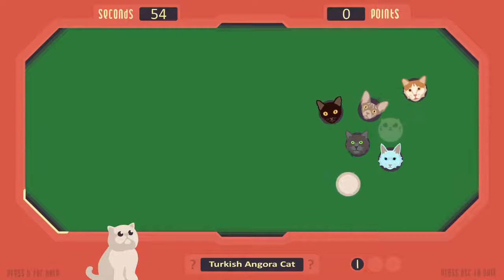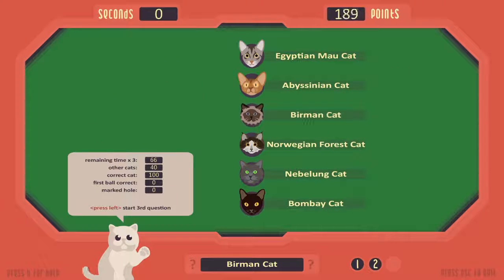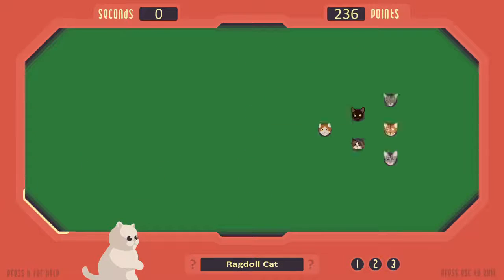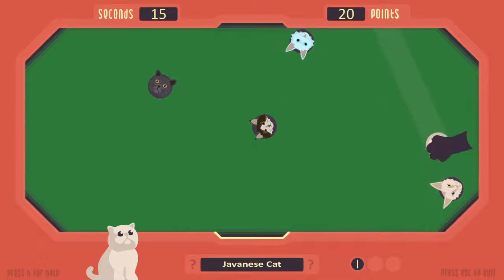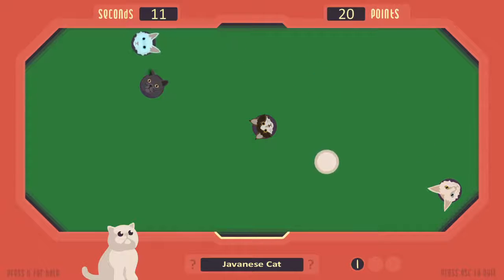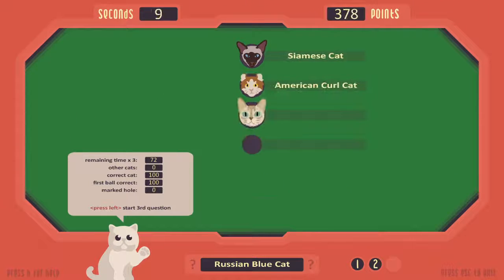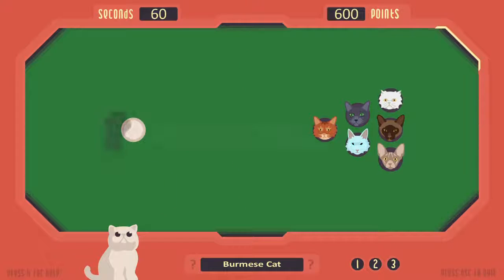Finally, there is Cat Breed Billiards. You get points for sinking the billiard ball with the correct cat on it. It doesn't matter if you don't know your cat breeds — these are graphic representations of cats, so take your best guess, and after a few games you'll start to learn them. Now the mouse is very fiddly when trying to target your billiard ball's path, and the game is a little short at 3 rounds, but I wanted to keep playing game after game. The high scores help with a sense of satisfaction from successfully sinking the right ball. This is where I spent the most time, and it was my favourite game.